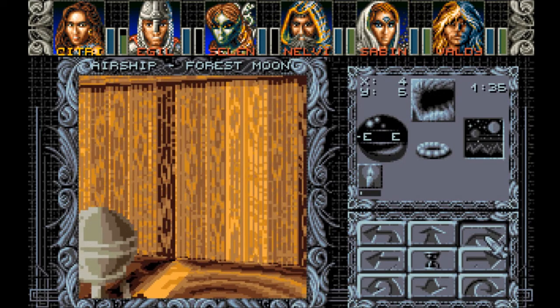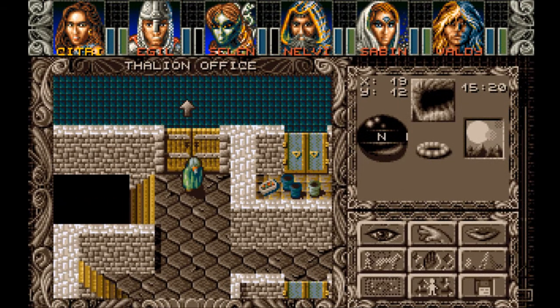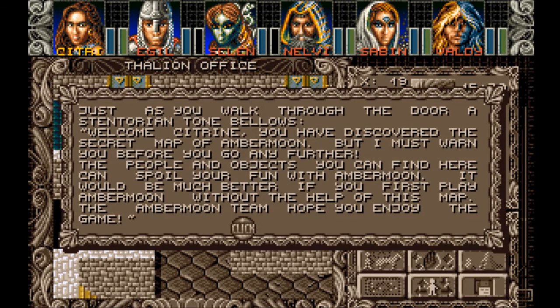I'm back over here — I'll see you guys back there because I missed that message. Okay, that was annoying; I had to play that all over again. Just as you walk through the door, a stentorian tone bellows: 'Welcome, Citrine. You have discovered the secret map of Ambermoon. But I must warn you before you go any further — the people and objects you can find here could spoil your fun with Ambermoon. It would be much better if you first play Ambermoon without the help of this map. The Ambermoon team hope you enjoy the game.'